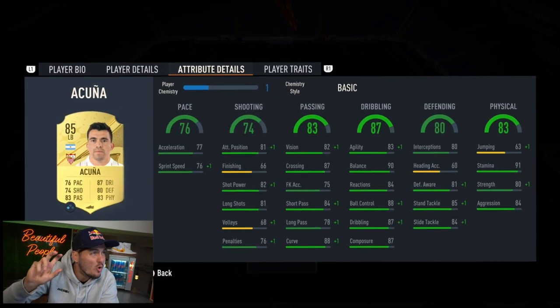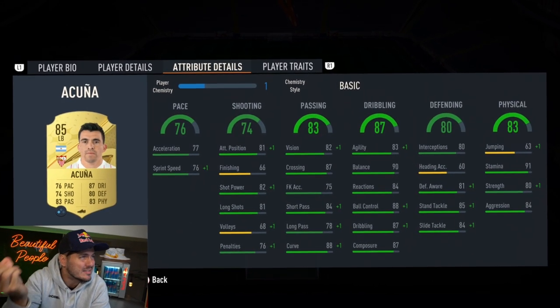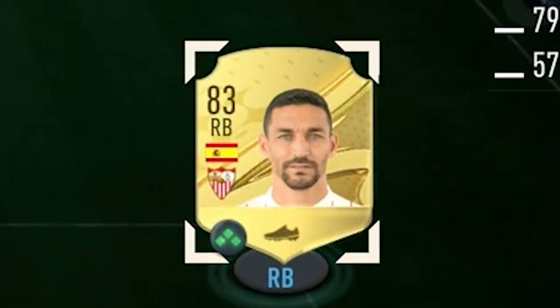Cuña isn't positioned perfectly as a fullback - he's the kind of guy you'd want at center mid, holding mid, or box-to-box, and he's built well for that. Right back: taking a gamble - not my typical cup of tea, but I wanted to give Jesus Navas some play time.